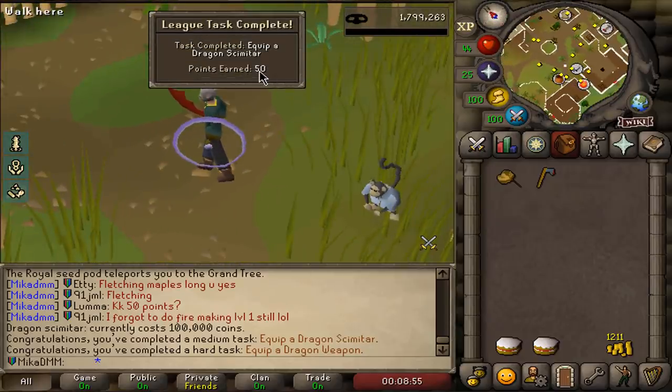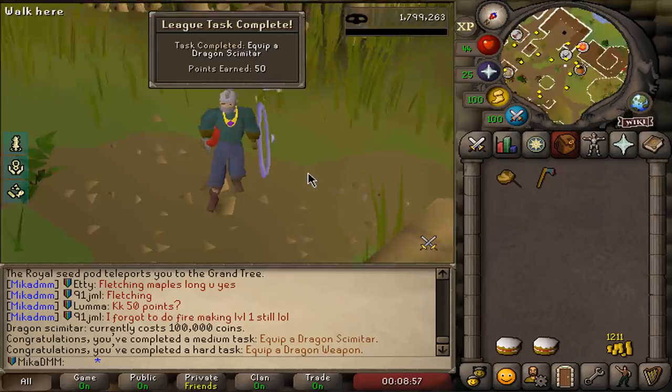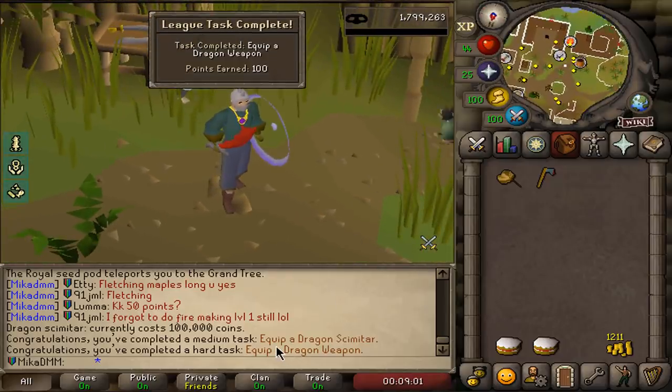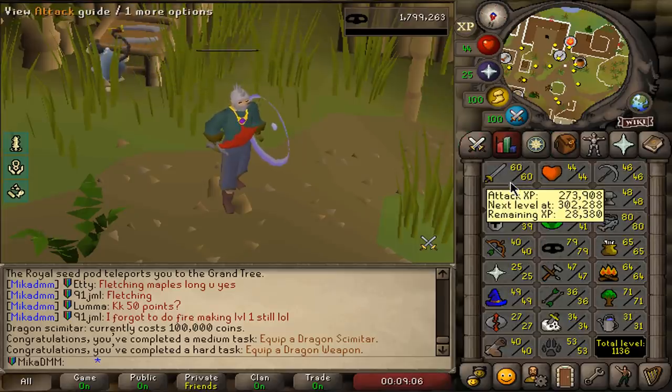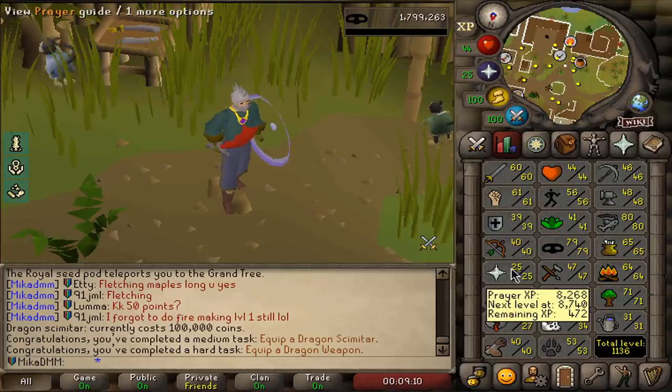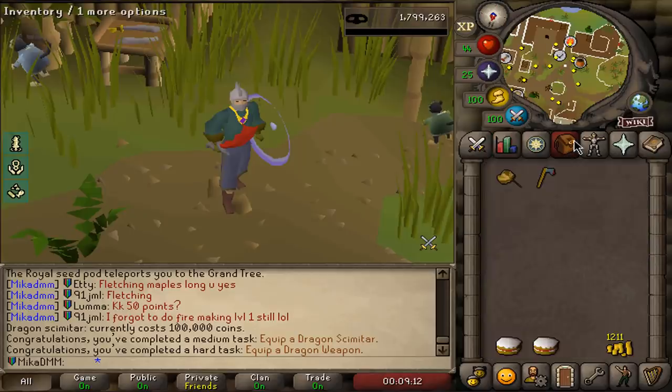And only a medium task. I think that should be a bit higher than that. Oh, it's 150. Okay, that's a little bit better. We gotta get 65 attack and strength before we can even enter the guild. I think I'll just do this on hill giants, get the prayer level as well.